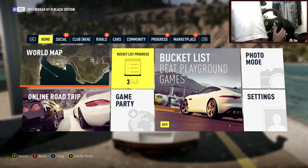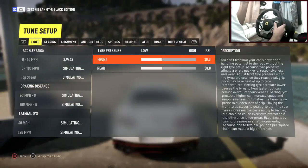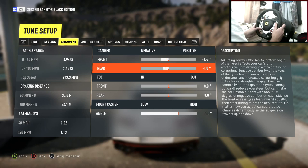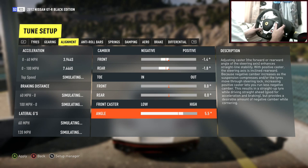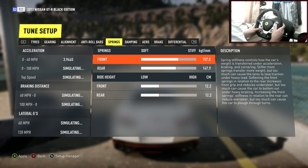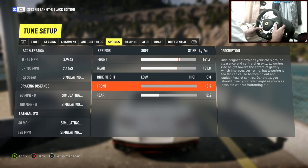The wing isn't really affecting it much, so it's good just for the extra visuals. Let's jump into the tune. I'm going to leave the tire pressures where they are for now — gearing seems fine. We need a little bit more camber; it feels a tiny bit too grippy. Toe should be fine. Let's make the rear a tiny bit stiffer and the front a little bit softer.